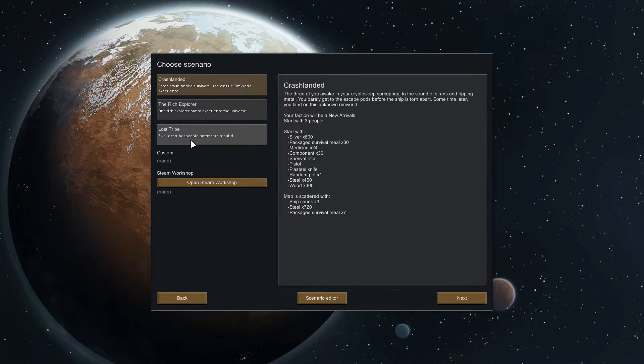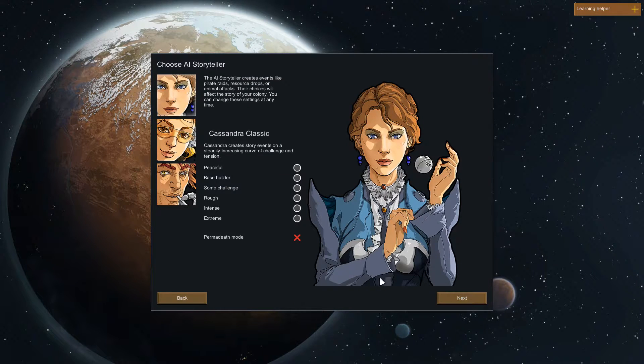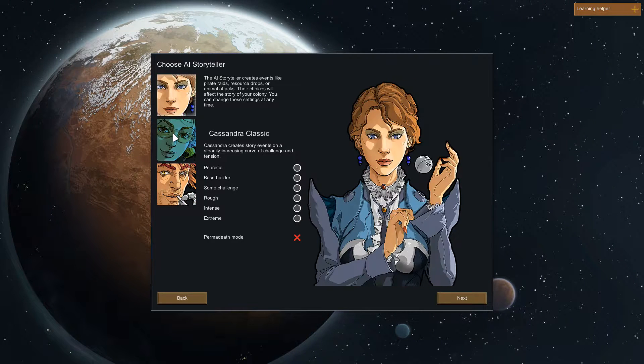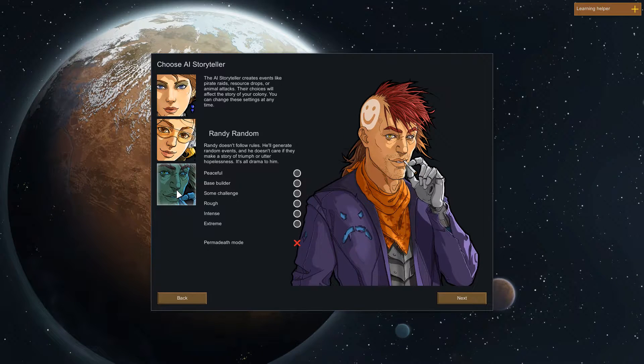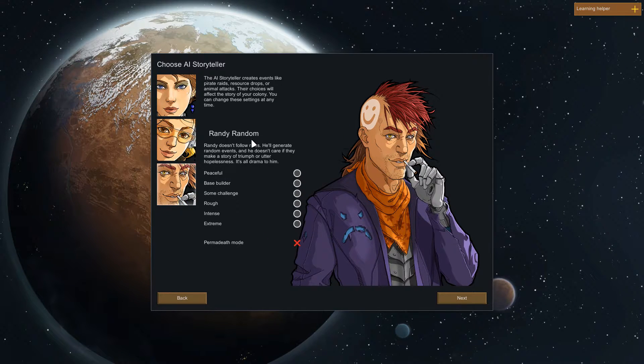I've already played two or three games and it's a lot of fun. We can start by selecting one of these scenarios: Crash Landed, Rich Explorer, or Lost Tribe. Let's go with the classic RimWorld experience of three Crash Landed survivors landing on a RimWorld with very few supplies. We also have a choice between three AI storytellers. We're not going to get into it too much as this is a let's play and not a tutorial. We're going to go with Randy Random, who is the most wildcard of the storytellers and thus the most difficult to work with.